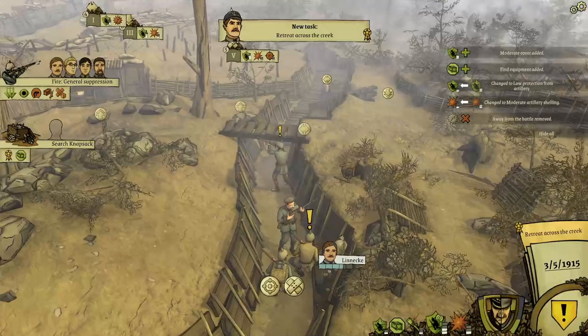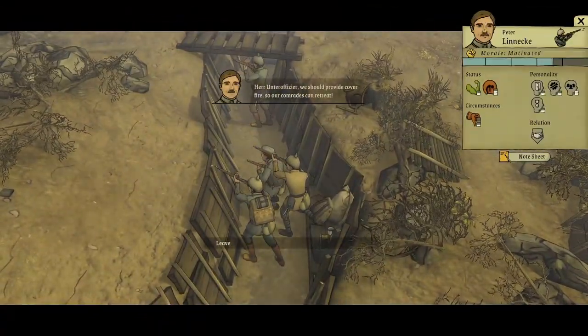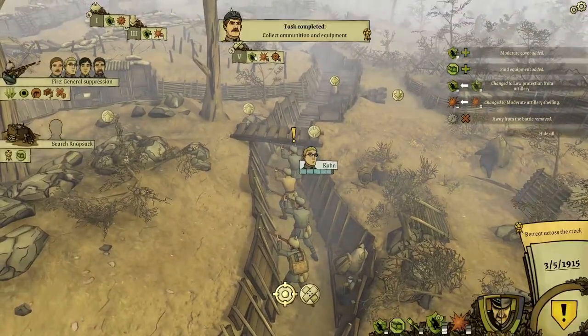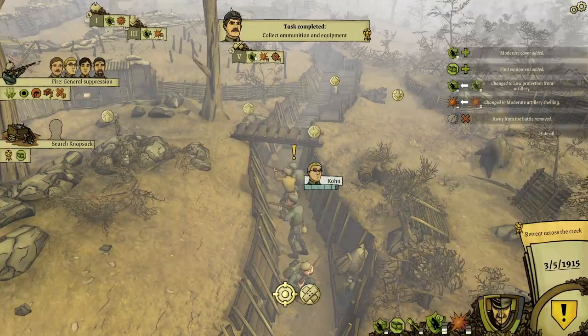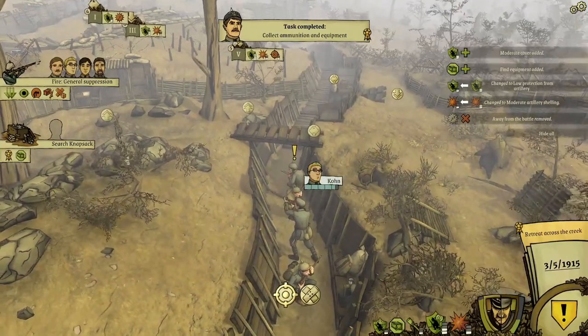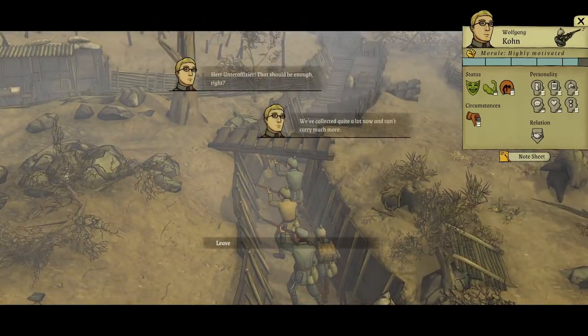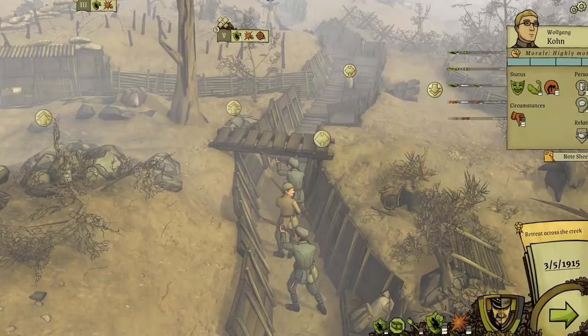Yes, I shall. Linneke. Now onto officer - we should provide cover fire so our comrades can retreat. We've completed 'Collect ammunition and equipment.' On to officer. This should be enough, right? We've collected quite a lot now and can't carry much more.